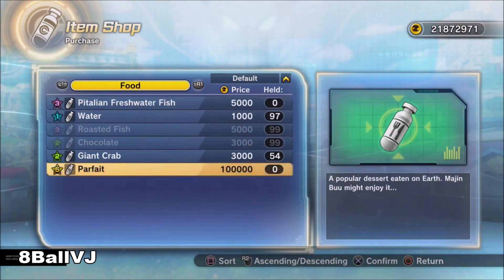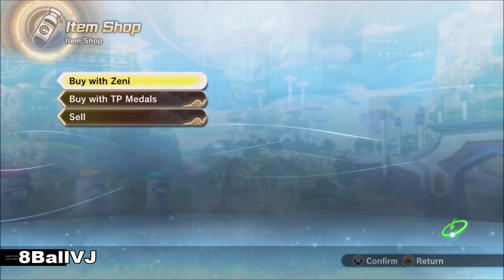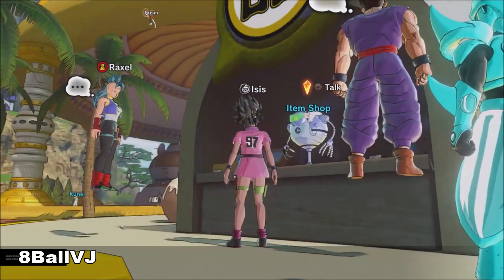It's a hundred thousand Zenni, and as you can see we are super rich and could probably get as many as we want. But we're not gonna do that — we'll get like three of these. We only need one but we'll get three.